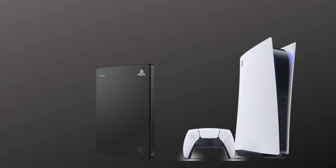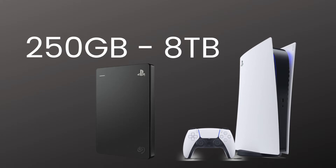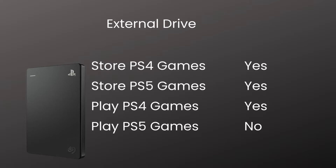One solution is to just delete some games and install others, but that can be kind of a hassle. So you can also expand your storage, and in doing so you have two options. First off, you can use an external hard drive that has USB 3.0. This is a great option from a pure volume perspective since the compatible storage options range from 250 gigabytes to 8 terabytes. The only catch is that while you can store both PS4 and PS5 games on the external drive, you can only launch PS4 games that are stored there. To play PS5 games, you'll need to move them back to the console's internal storage. That's easy enough to do — they actually have a handy menu in the system software to do that — however, it does add an extra step.